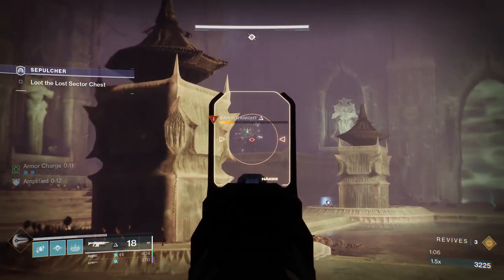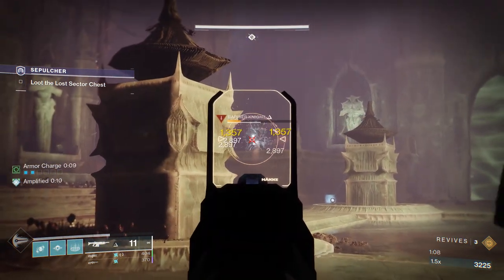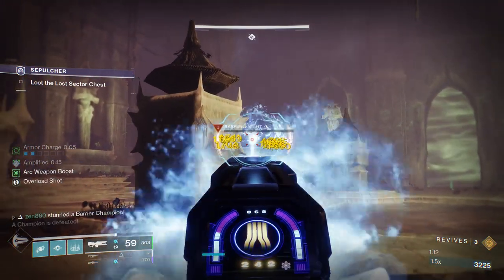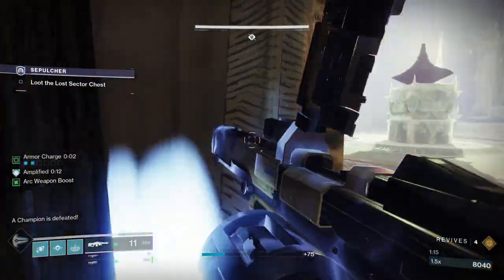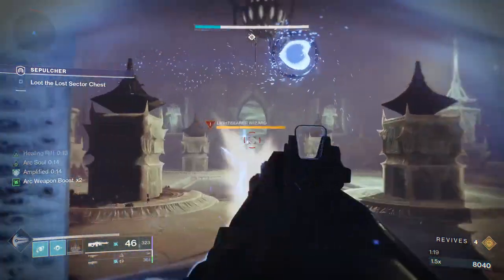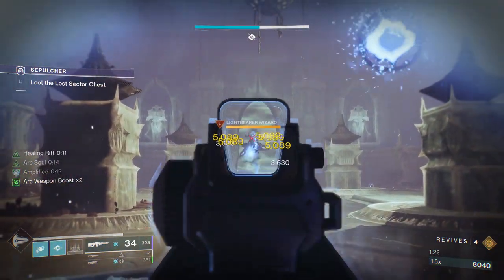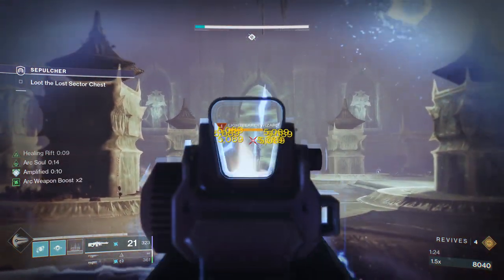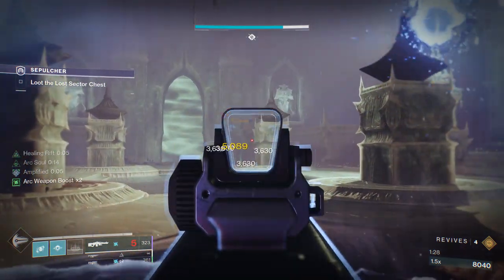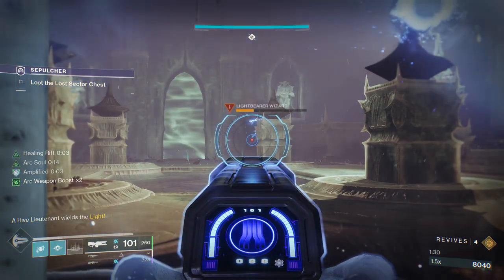At this point we're just going to stun him — easy stuff from that point. Now after we kill this barrier champion, an arc wizard is going to spawn — the hive guardians. They do huge damage with their super, so you're going to want to melt this thing as fast as possible. I pop the rift down and we haven't even finished our machine gun round and it's already pretty much dead.